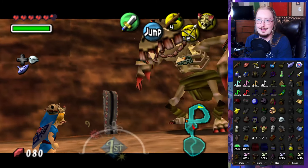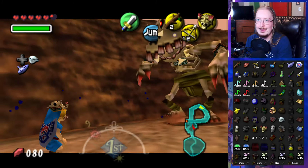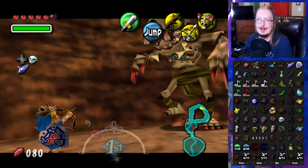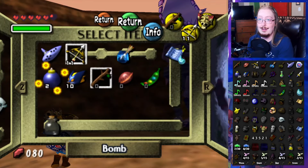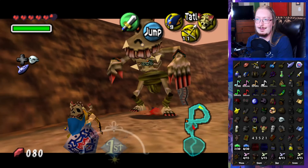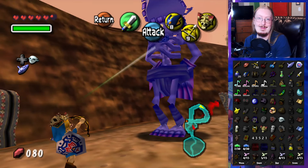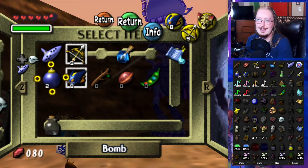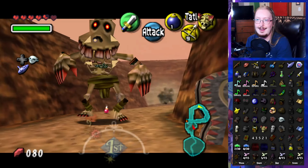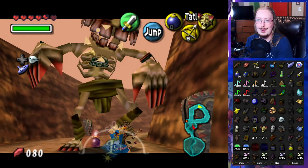Gotta appreciate that this dude just laughs — he's still a giant Skull Kid. Let's see how many hits we need. I didn't know that would actually stun him — good to know. I wonder if arrows would generally stun the Skull Kids. You would think that would work. I might just need to use Zora Link for him then.